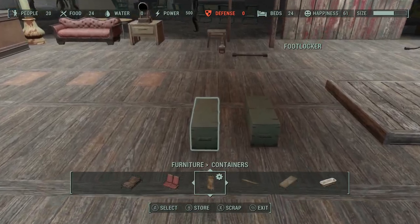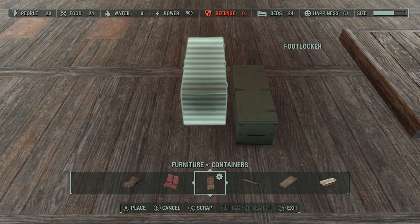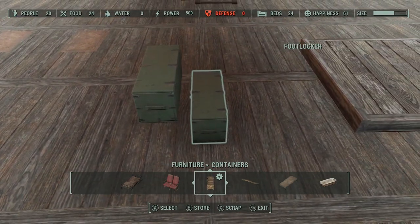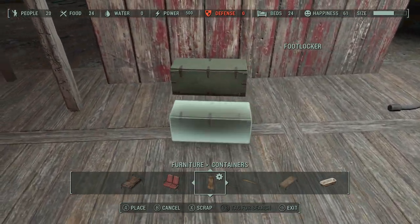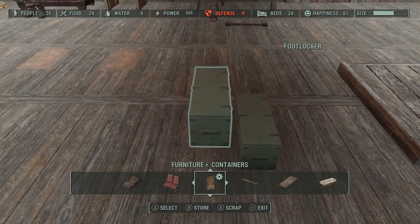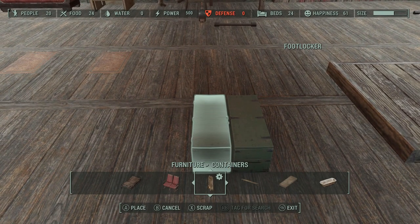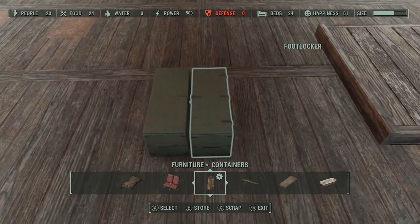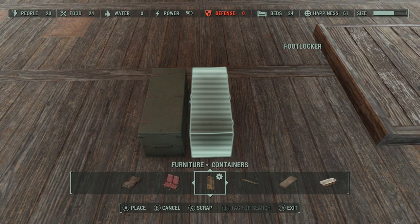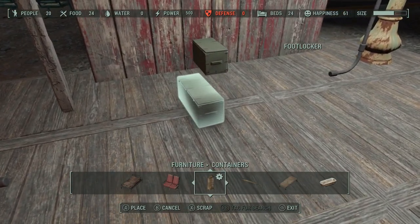Let me briefly explain why this happens. All of these objects were created from a wire mesh so that polygons could be attached to them — polygons basically give us the image of what the object is, for example a floor, a wall, this footlocker, and so on. Whenever you store an object you're using as the carpet glitch carrier, the game cannot register the very first part of the wire mesh. It needs a split second to recalculate where the wire meshes are, because the objects were not meant to be inside of one another. Therefore, it's not going to drop directly onto the floor — it drops to the next closest part of the mesh.